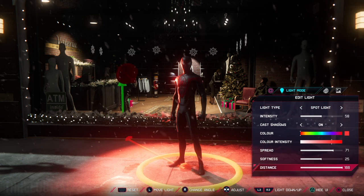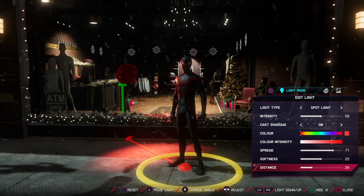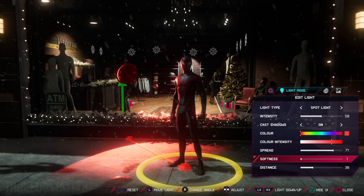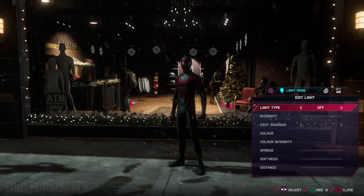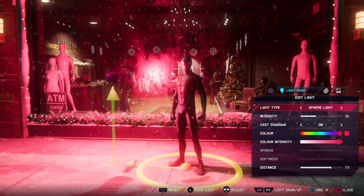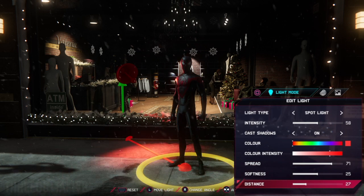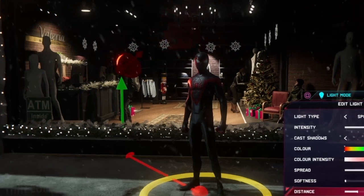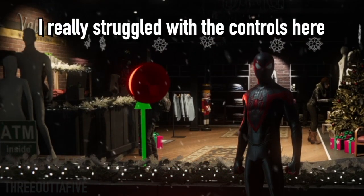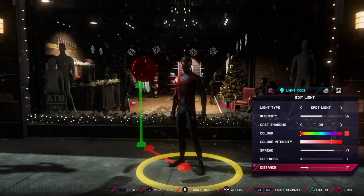So first of all let's go for the spotlight. I'm placing this to the right of Miles and I'm going to start off with either a red or an orange light. You don't have to do the same in terms of colour — it's all about experimenting and doing whatever fits the mood of your shot. I want this light to hit the back of Miles just for some cool rim lighting. Notice that if I choose the sphere light it illuminates a bit too much around it and makes the shot look a bit messy, hence why I'm going for the spotlight. I'm just going to reduce the distance so the light only really hits Miles and not the floor, and use the right stick to change the angle of the spotlight to target more of Miles's head and chest. I don't want the light too intense, so I'll just change the settings for that.